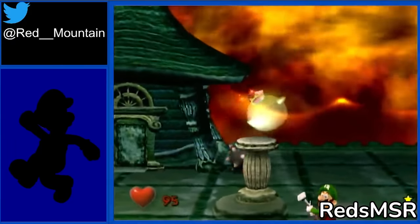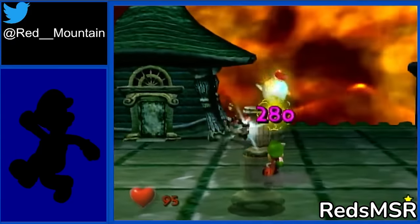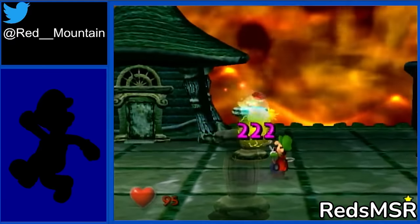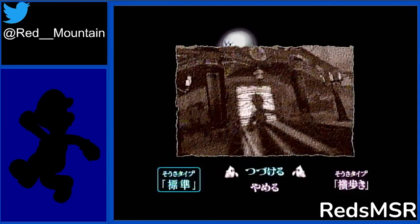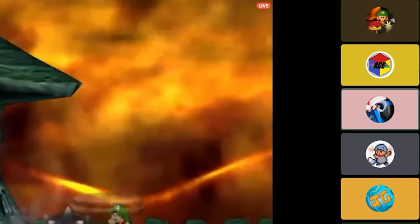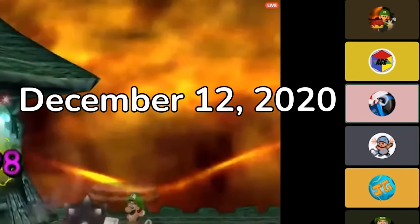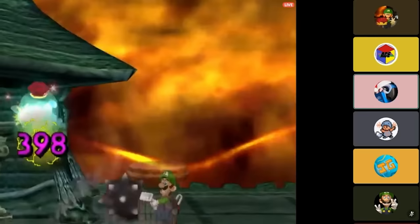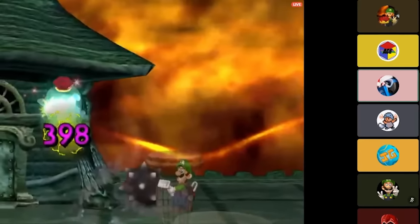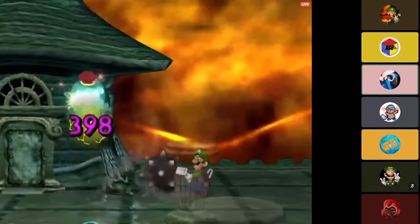Since you hit Bowser so early, hitting his head a second time with one of the remaining bombs might buy you just enough time to capture King Boo in one go. The question was, could it be done? With the pieces of the puzzle coming together, on December 12th, 2020, a bunch of Luigi's Mansion runners hopped on a Discord call, sharing their screens to see who could pull off a one-cycle first.